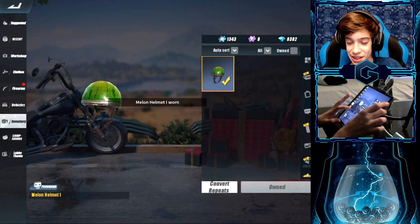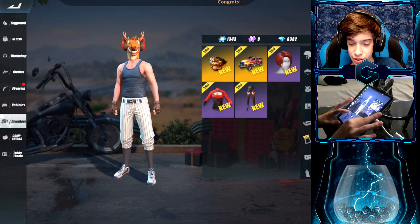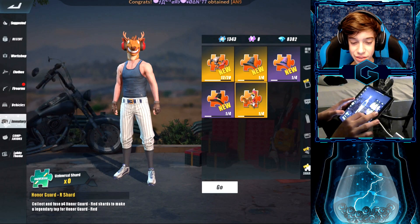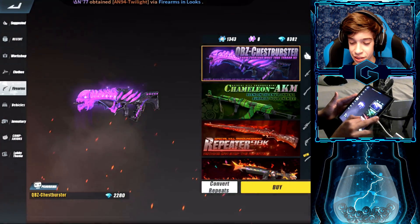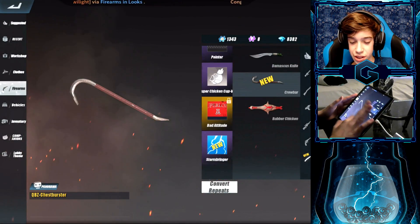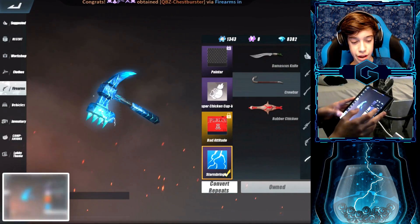We got the helmet — and there's the master tag plus some other stuff. Look at that — you need four shards to get it, and we just got it straight up right there! And then this is a crowbar skin — that looks so cool honestly. Screenshot that.